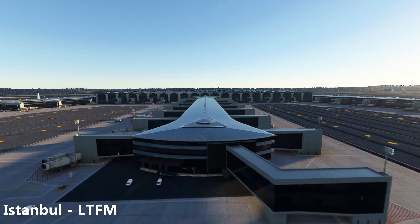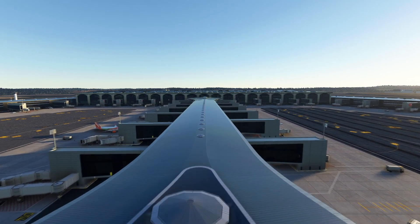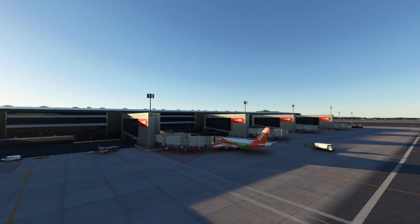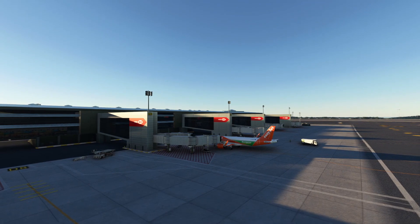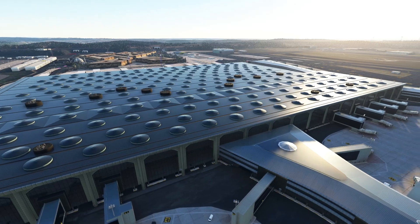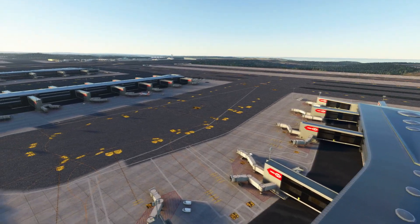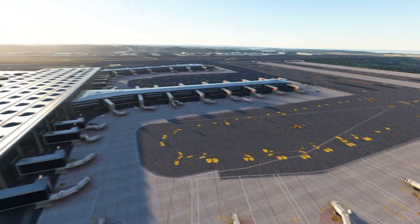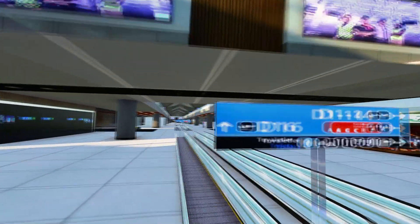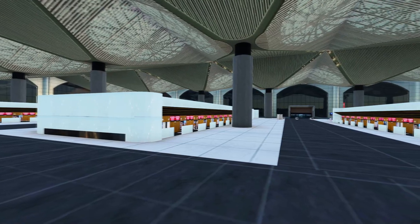Next up we have Istanbul, or LTFM, located in Turkey. This is the new airport hub for Turkish Airlines and is also set to be the world's biggest airport in the future after completion of all its phases. This airport was created by Malio, and it features custom modelling and textures on the main terminal, extraordinary night lighting in and around the terminal, amazing use of PBR texturing especially on the translucent glass, updated taxiways and aprons with clear lines painted, interior modelling and texturing including an almost perfect to-scale check-in area, and finally great use of weathering and ageing effects across the airport ground.